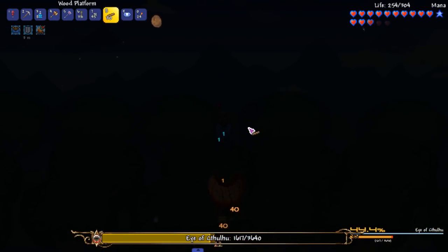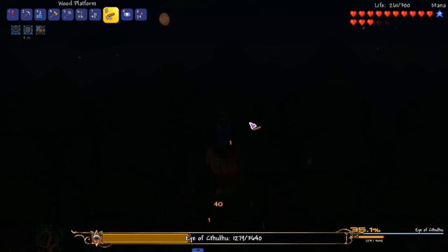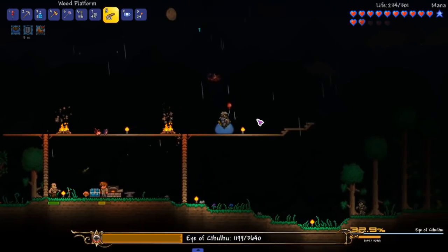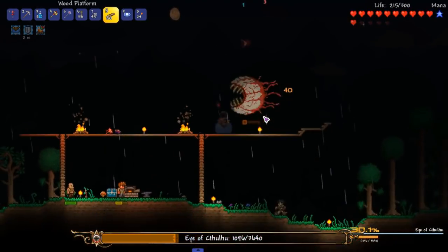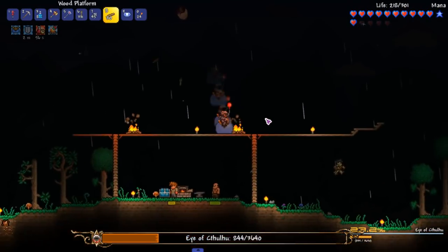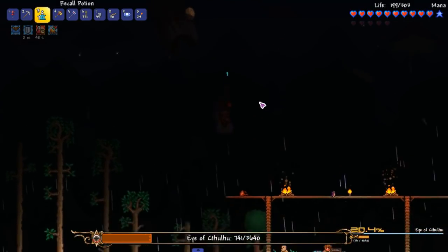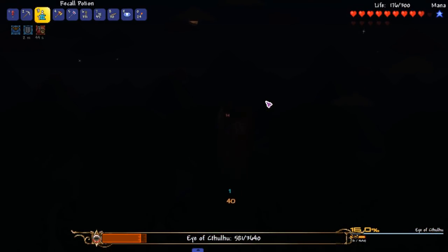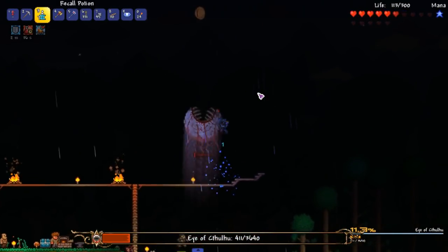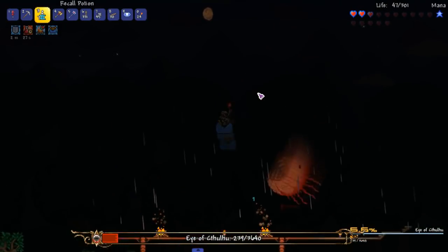I've killed him with dashing before, I can kill him with bouncing. I don't want to go up this high. I don't think you take fall damage. Oh, that's bad damage - how did he hit me? How's he hitting me? All right, chug potion now. He can't hit you while dashing - that's kind of annoying. There's nothing I can do about him hitting me while dashing.